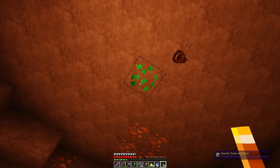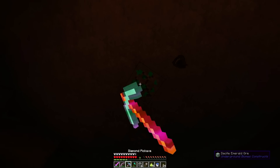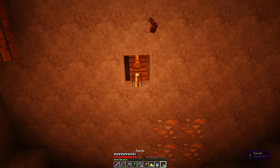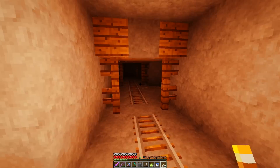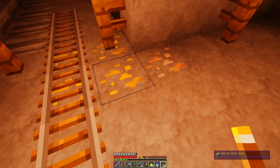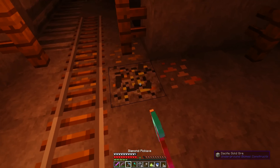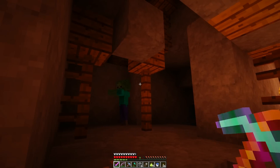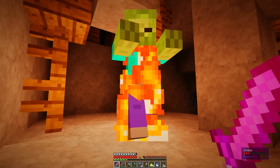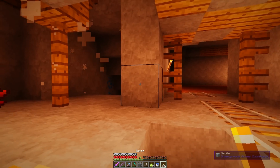Well looky looky, we've got some emeralds! So emerald does exist here — that makes me very very happy. Now all we gotta do is find like a million more and I'll be even happier. Take a look around the corner. What is that? Gold — I will take the gold, thank you very much. That is iron that tried to trick me. That iron wants to come home with me. I see some lapis over there.